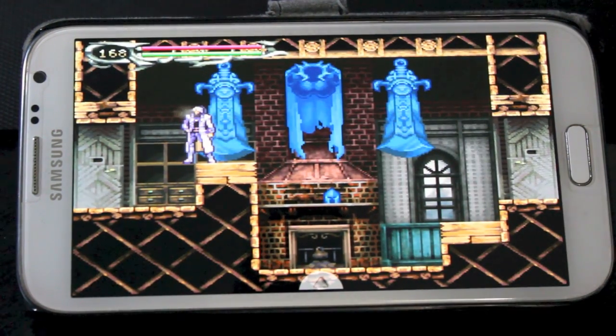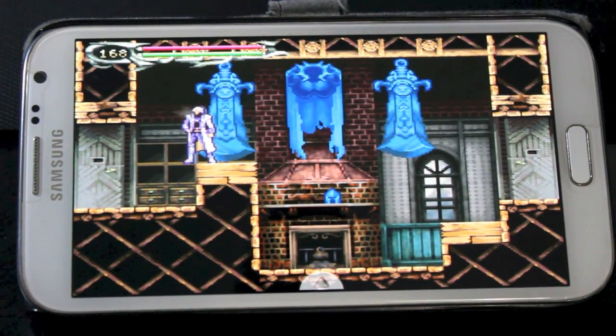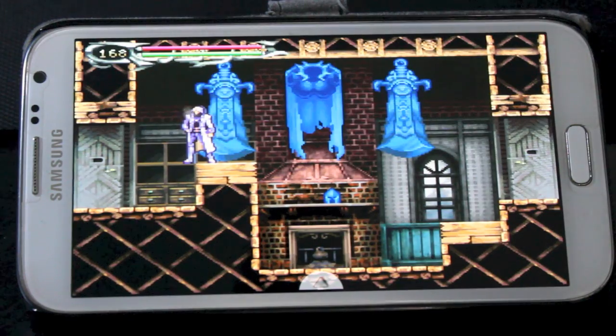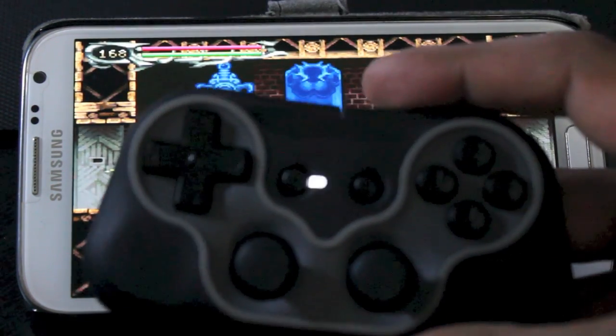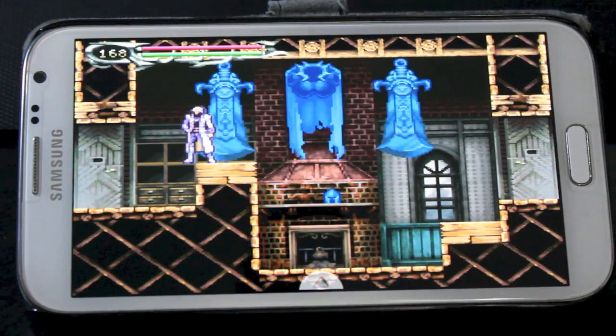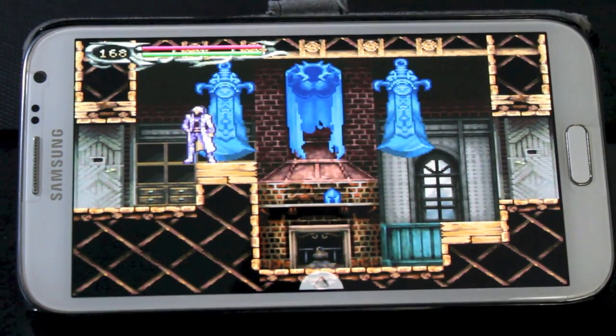That is the DS Drastic emulator. I'm going to put up a link to the page where you can download it straight to your Android phone. I'll also put a link to this nifty little Bluetooth gamepad that my friend let me borrow, which is pretty cool. That's it — Manny, aka UntouchableForce, on behalf of BlowMyCartridge.com.